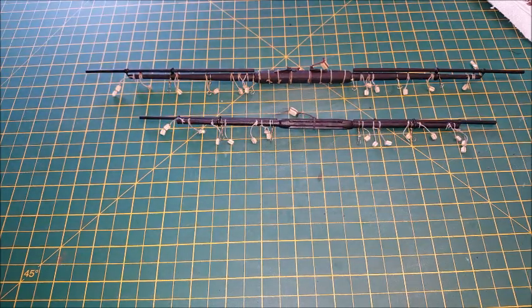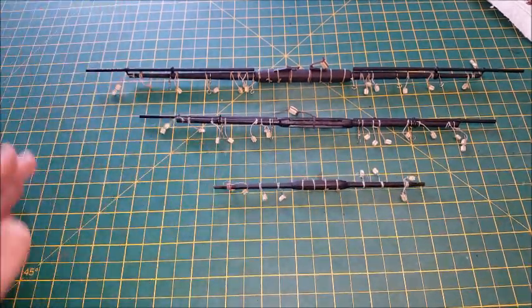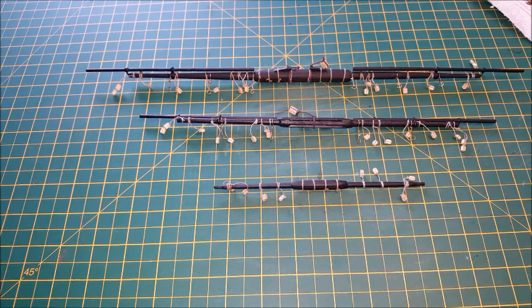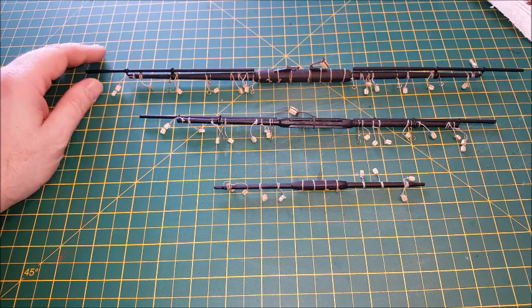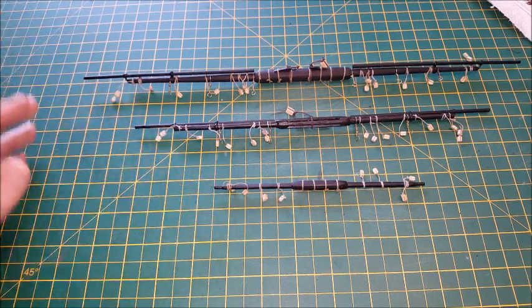And then we've got the parts for the foremast - the front mast. We've got the fore yard, which is the big one, then the fore top sail yard, which is the next one, and the fore top gallant yard, which is the smallest.